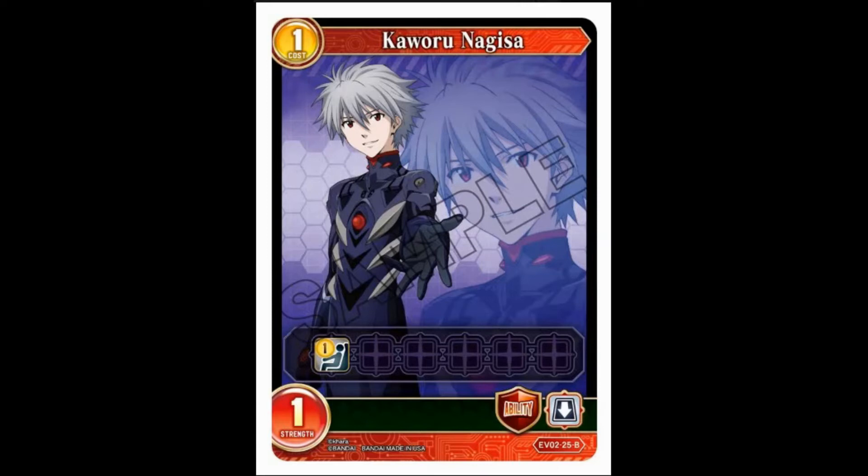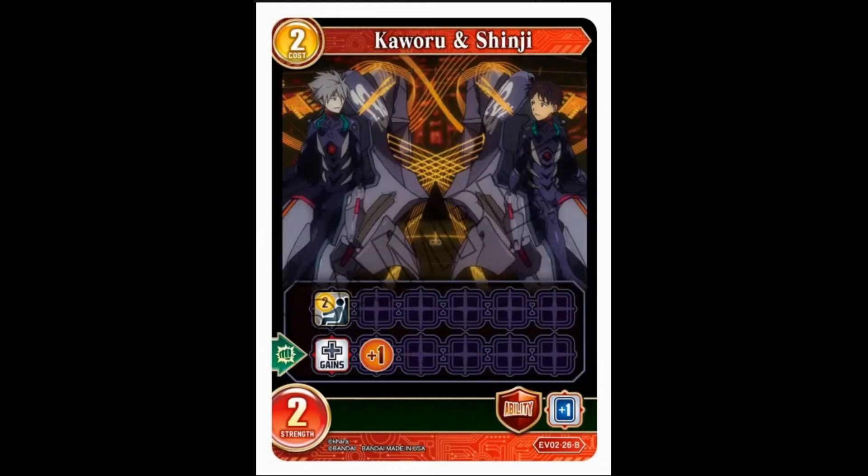We start with our one-cost, one-strength Quarry Nagasa, which is just a one-cost pilot with a guardian ability. If it goes to your hand it's literal filler garbage. Next up we have Quarry and Shinji — two-cost, two-strength, guardian body. It's the draw card pilot: when it fights it gives you a plus one.